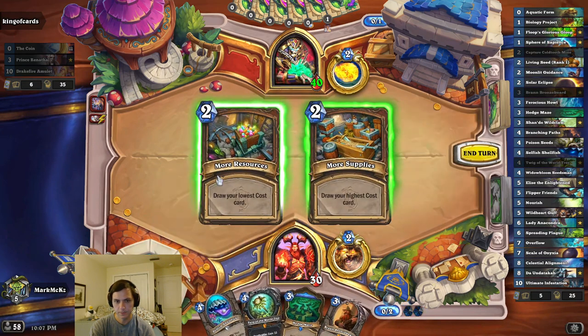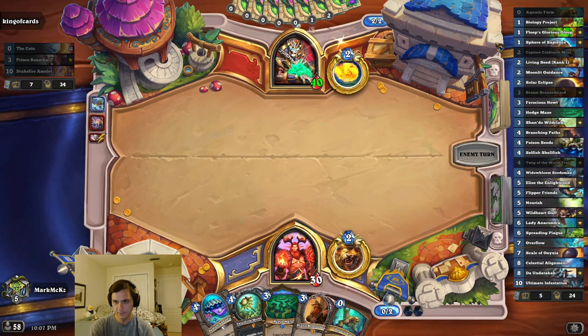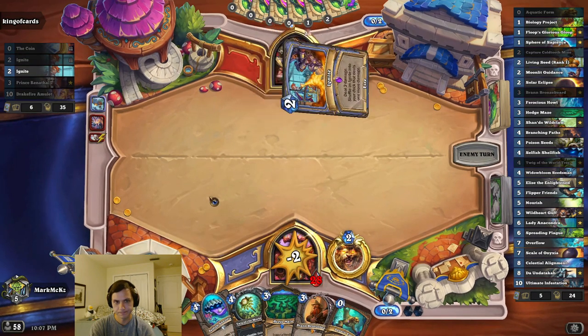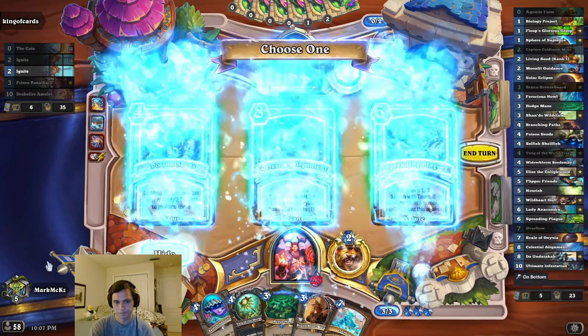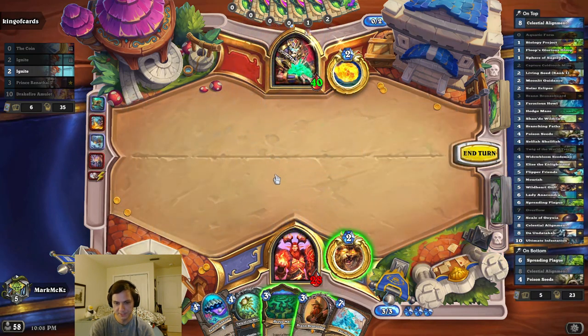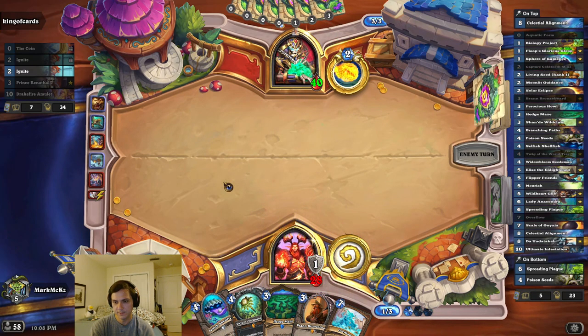I guess I'll go low. See what's on the bottom — probably just play an extra turn. Like a third of my deck is drawable. We'll take the alignment then. If the seats come on the bottom, that's interesting. It's not the worst thing in the world. I'll probably need it at the end of the game.